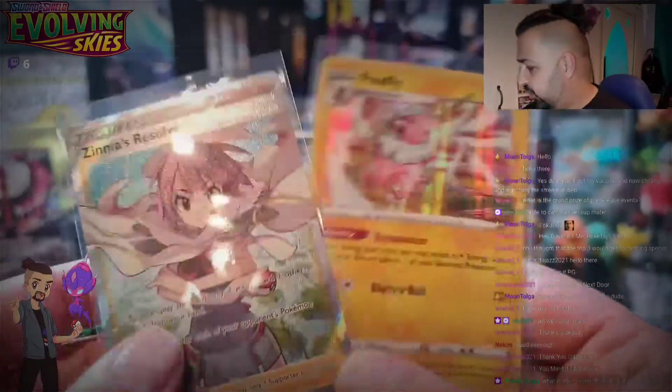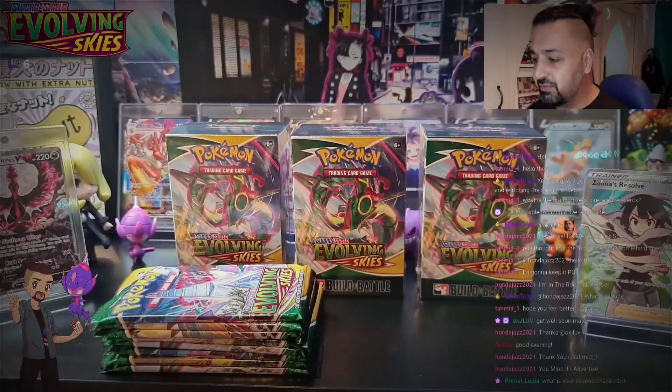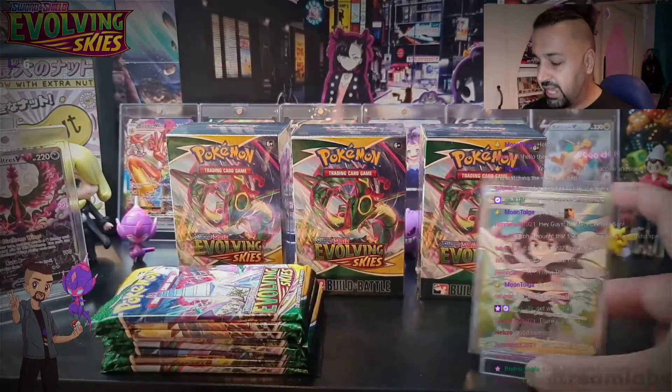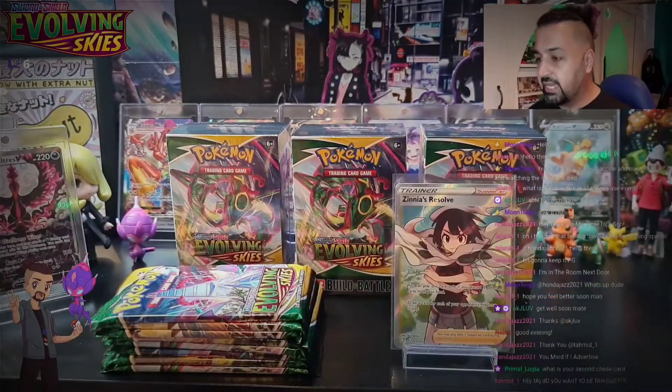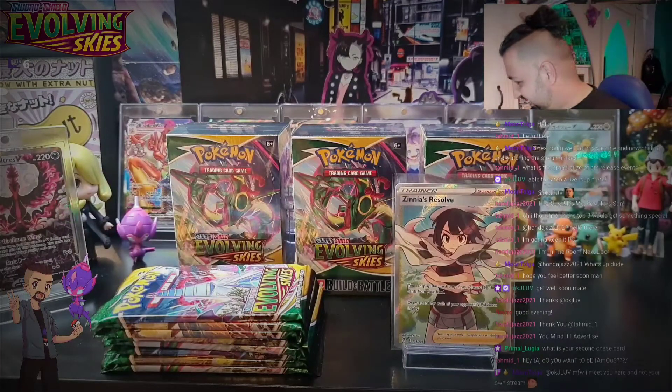What is my second chase card? Good question. It's probably going to be a special art, because I want the five full art supporters. I've got the most expensive one — Zinnia's Resolve. The next one would be a special art Eeveelution, probably Umbreon to be fair. I really want to get that Umbreon.